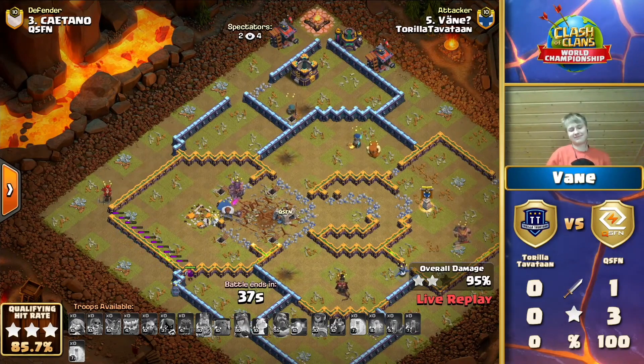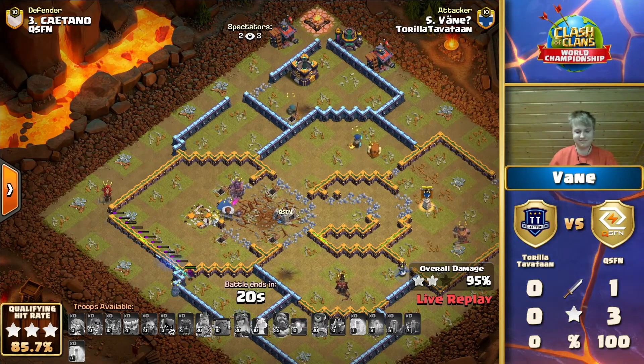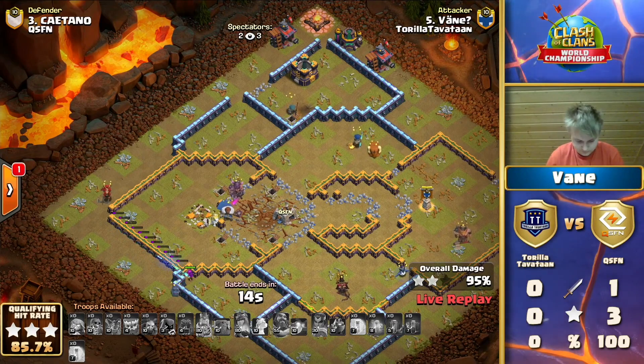Oh my goodness, it's going to be a high-percentage two-star but not a three-star - that one archer tower! This attack was crazy. I still don't know why - he could have used an earthquake differently; a jump spell could have gotten the same value and maybe more freezes. Overall, if they keep using this strategy, we're going to be on an adventure in this match - some crazy attacks because I don't think they've ever tested these on those bases.